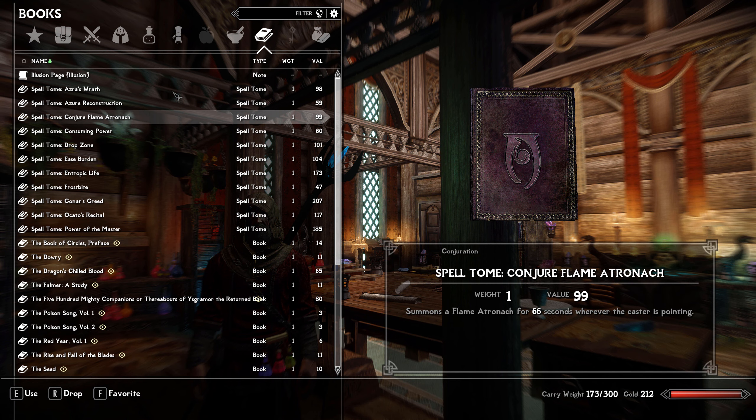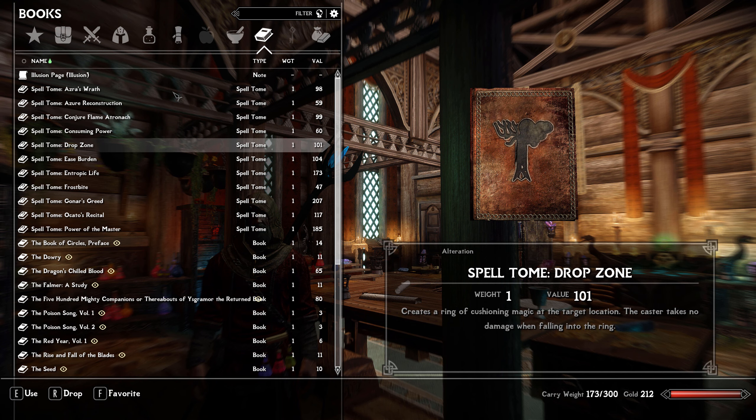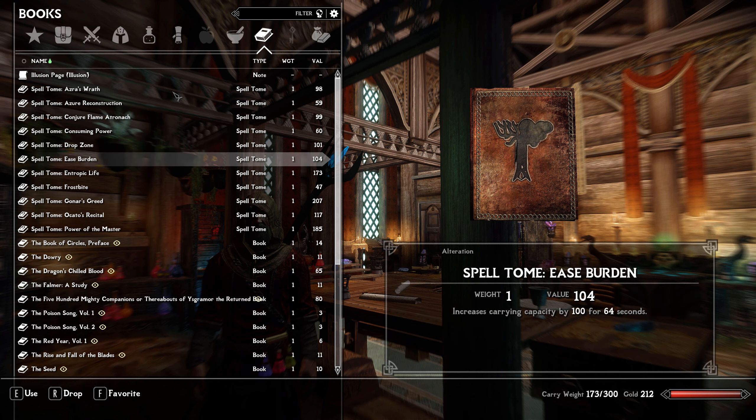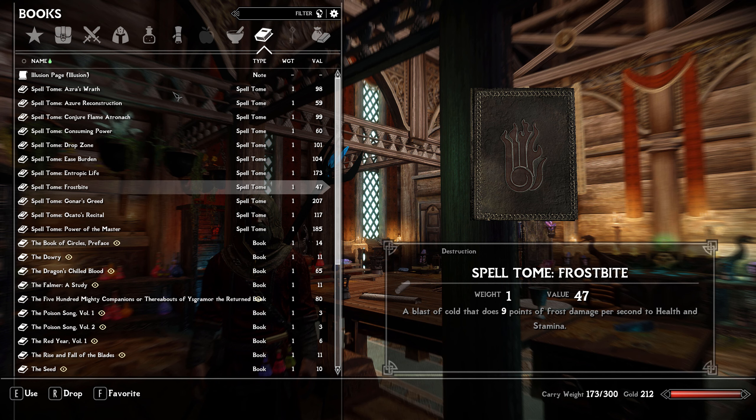For quickly killing enemies I got a lot of buffing spells. Consuming Power gives 75% extra attack damage for 11 seconds. Drop Zone lets me jump to a target location without taking fall damage. Ease Burden increases carrying capacity. There's also a spell that lets summoned or reanimated minions near the caster recover five points of health and stamina per second — if it's not draining from me, that's really powerful.